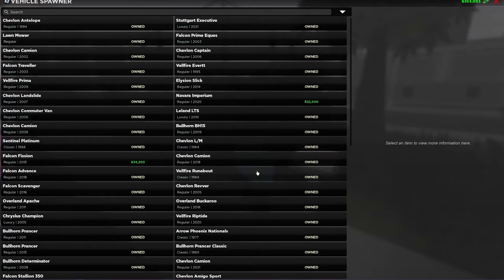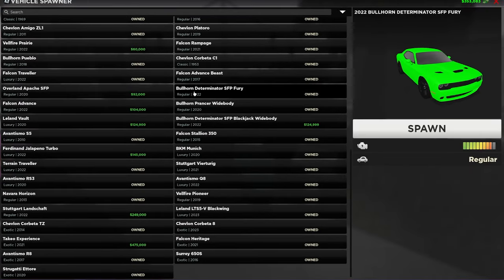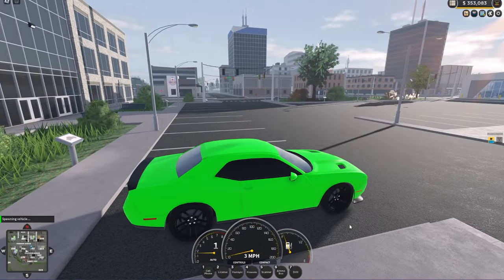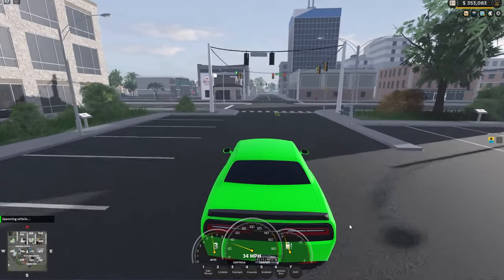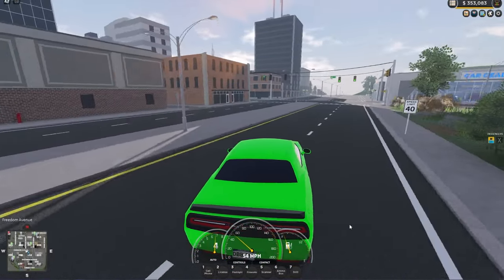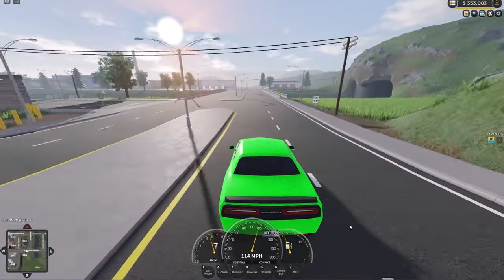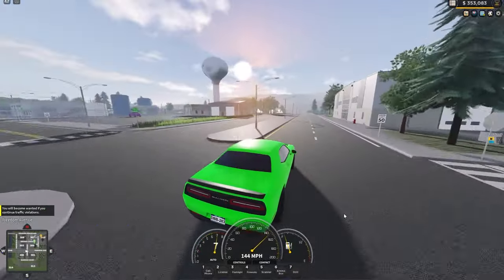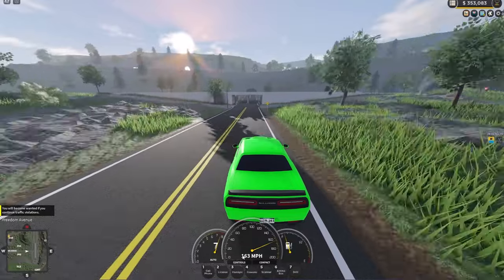The next one is the Bullhorn Determinator — the Bullhorn Determinator SFP Fury. The reason I like this one is because it's quite cheap and it's very, very fast — it's a really fast car. I must say I don't use it all that much, but that's just because I use like McLaren and stuff. But if you're just starting out, I would really recommend this car. You can see how fast we're going right now — this is very fast, actually. Wow.